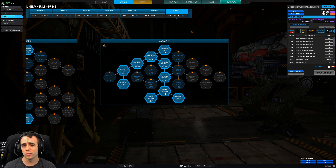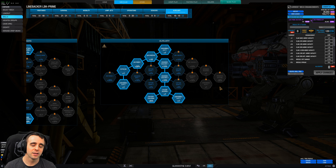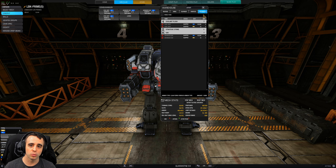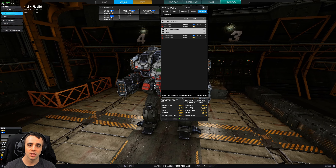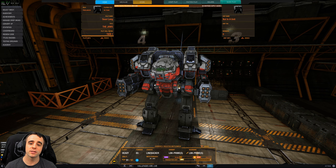Moving on to auxiliary — this is really up to you. I generally don't use airstrikes with close range builds. I'm going to rock two UAVs and two cool shots. That's mainly because when I'm engaging I want to pop a UAV and then have that ability again — information is ammunition. Pretty simple consumable setup, nothing crazy.